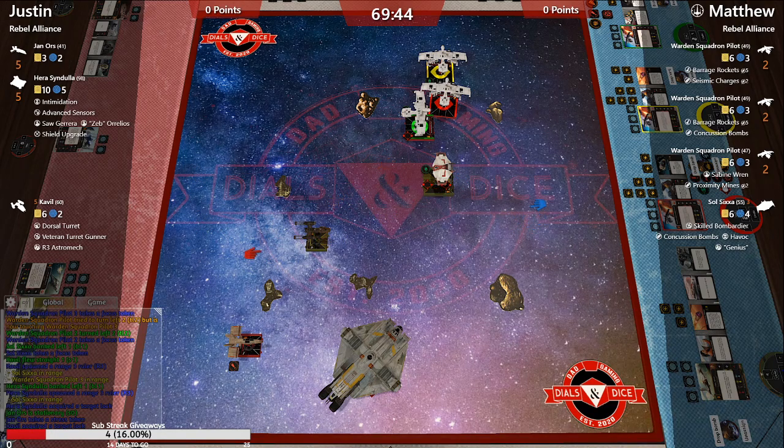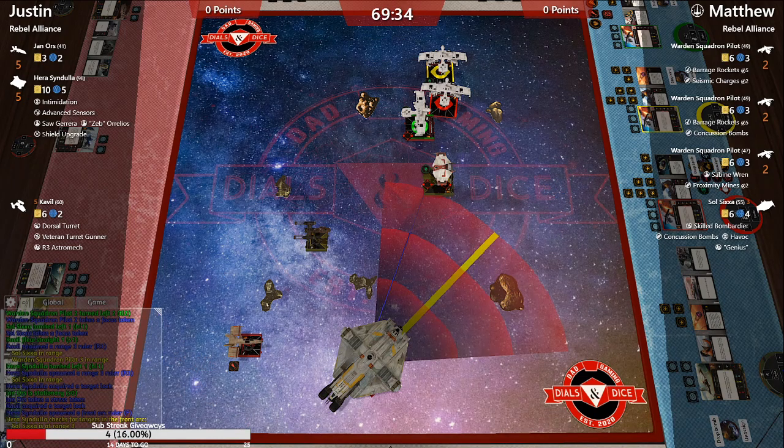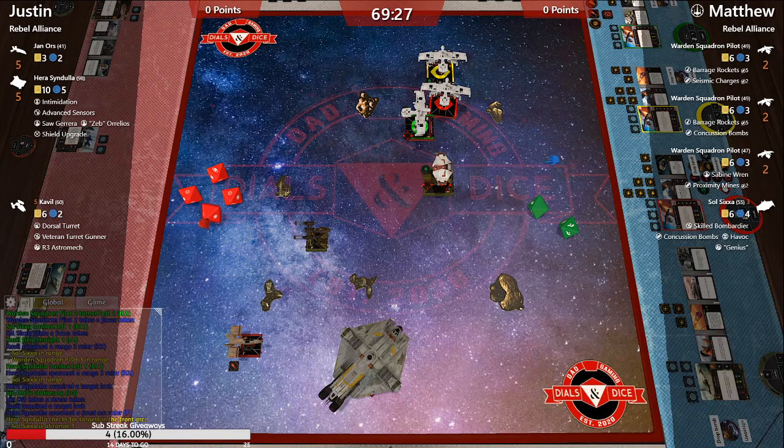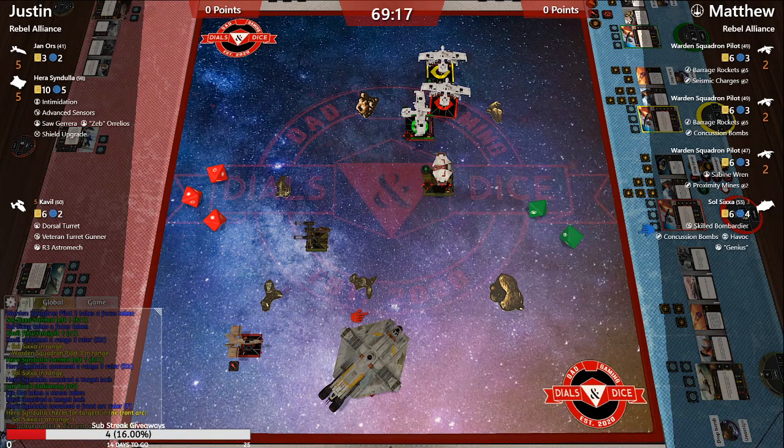We're probably just about to see some blood — rolling for violence. I bet he uses Jan here to go up to five dice. Nope, it's a four-die primary. He's probably going to use it on Cavalli because he's got that range two.